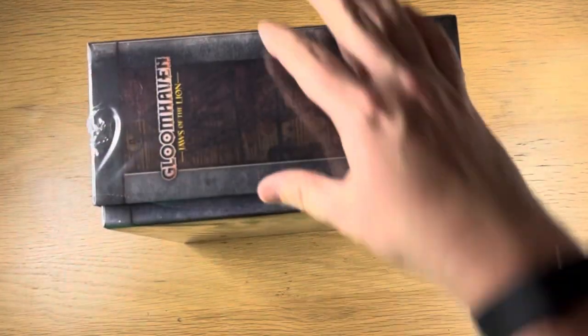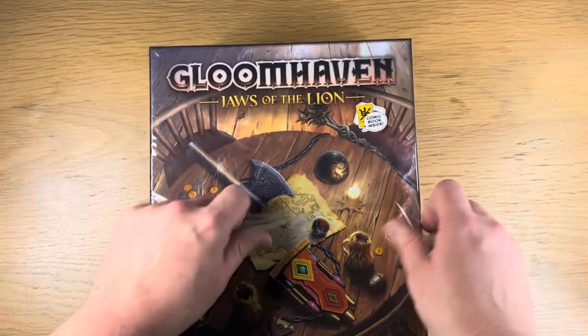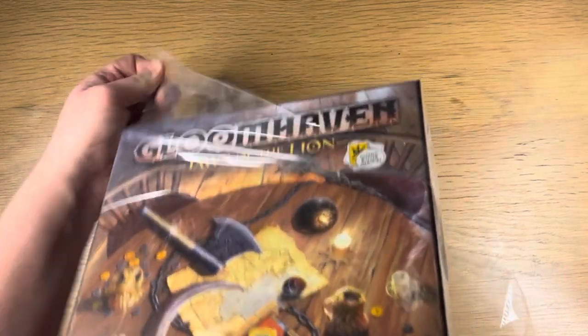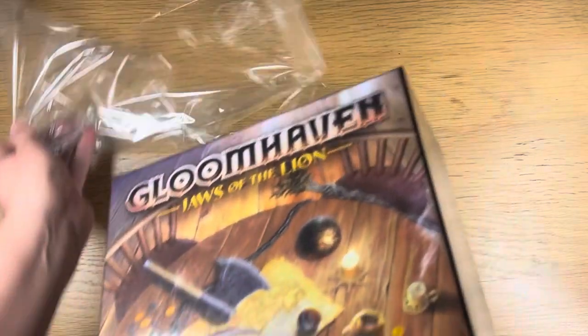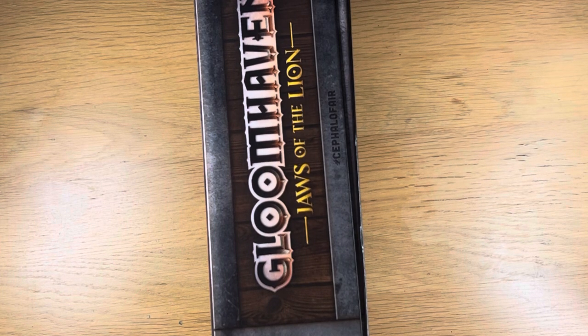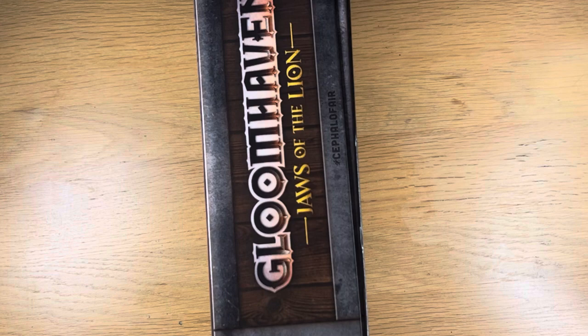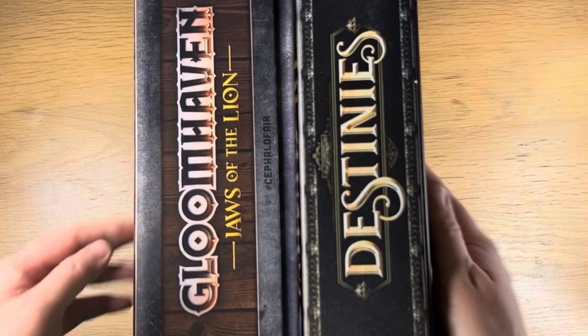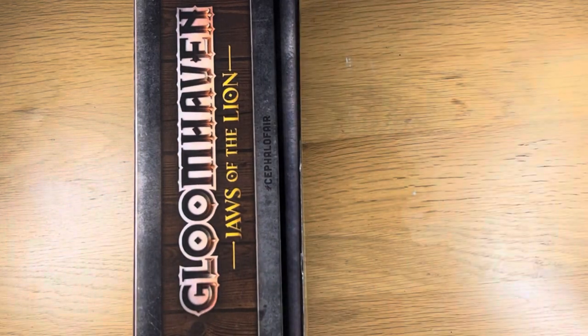This is some tough old cellophane — honestly, that's a good thing. This is quite a chunky box, chunkier than I was expecting. Let's have a quick comparison — Destinies by Lucky Duck Games. Significantly bigger. I would class it as being fairly big.